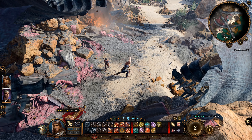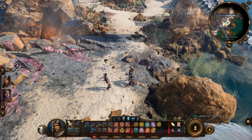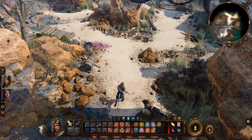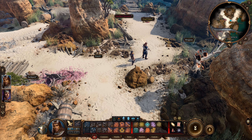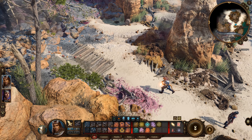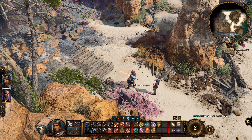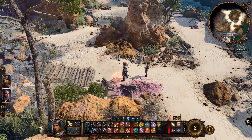Most likely I'll max out Shadowheart's Wisdom first, then do Constitution so she gets more hit points. Let's do some ground exploring. There's a backpack — unfortunately you can't take it the way you could in Divinity Original Sin 1 or 2 where you'd use it as a personal backpack. I'll have to revisit that when I have higher strength.